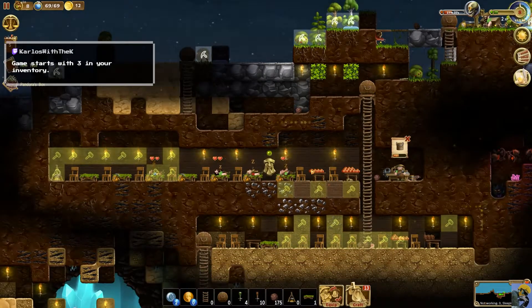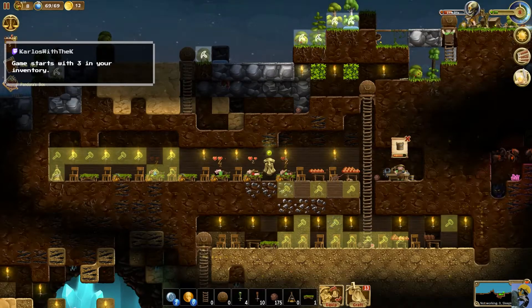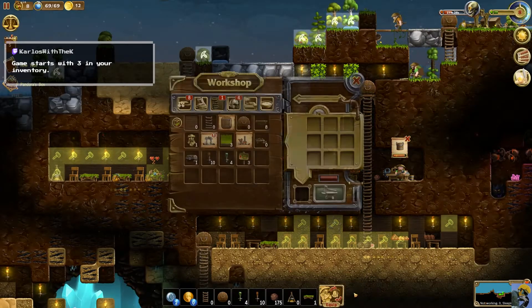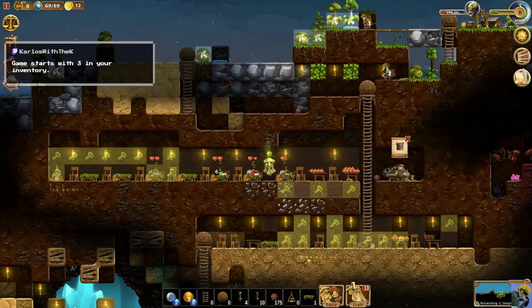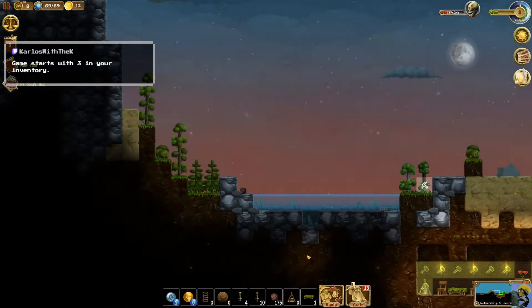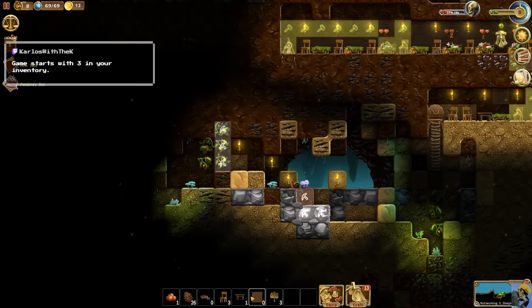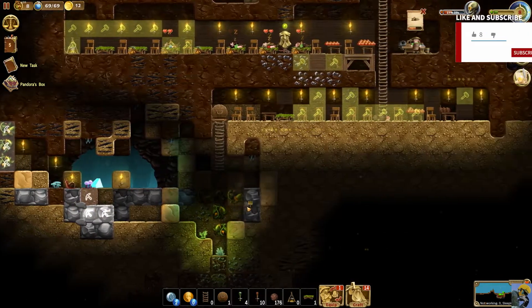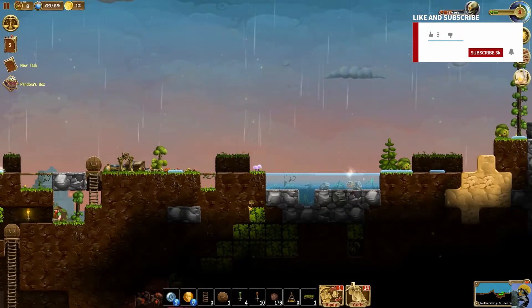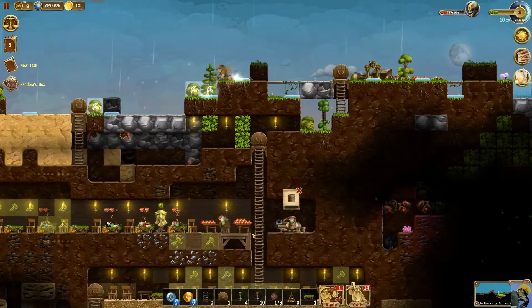The game starts with three signs in your inventory — oh okay, I already have three signs, thank you. So for now, like I don't want them to go over here — that area looks dubious. Everything else is mostly okay; it's just at nighttime that I'm worried.